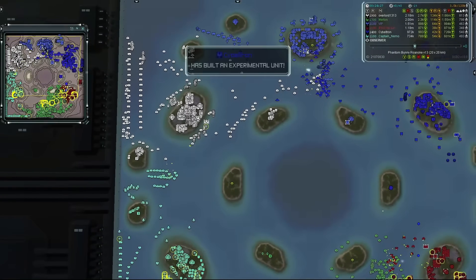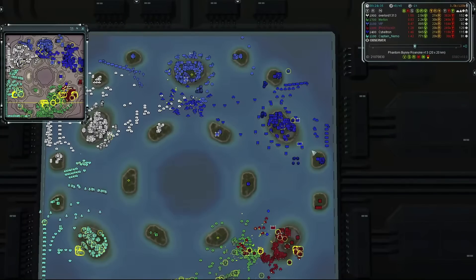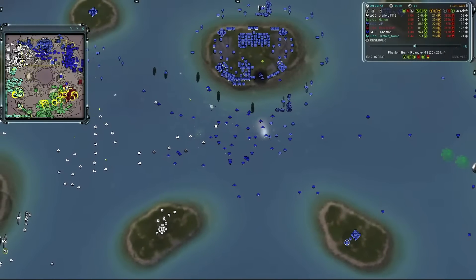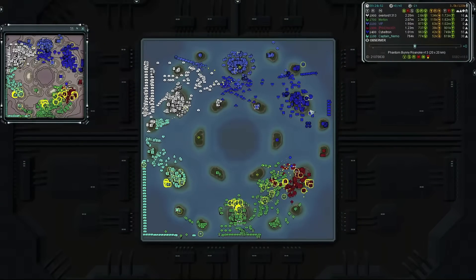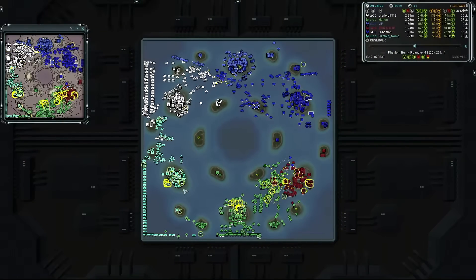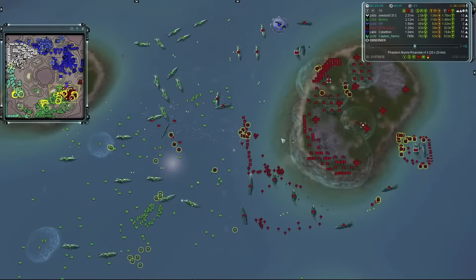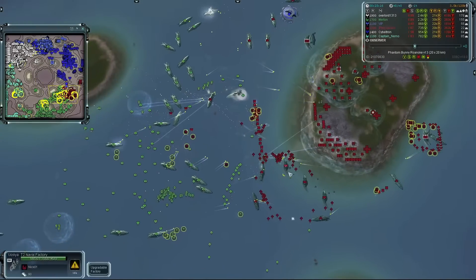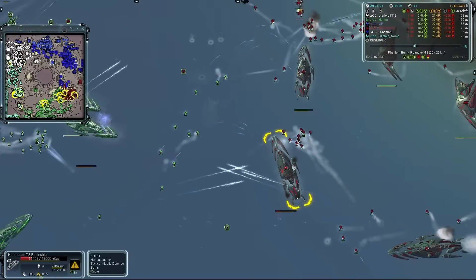Overlord appears more focused on the highest-rated player. Cy Beltron is in the best position, being furthest from the phantoms and surrounded by two innocents. It looks like the phantoms are targeting higher-rated players first. Nick's base is being engulfed — he's pumping shields as best he can but struggling, using T2 torp bombers and Zooeys with artillery cannons trying to damage the Hathooms. It's a true test of APM managing everything simultaneously.